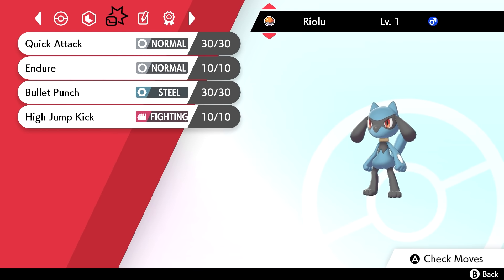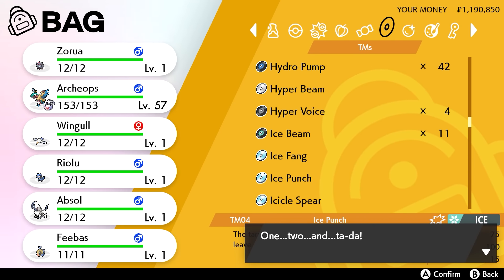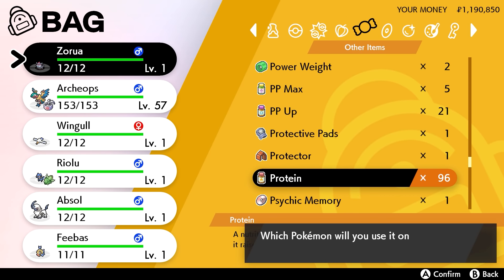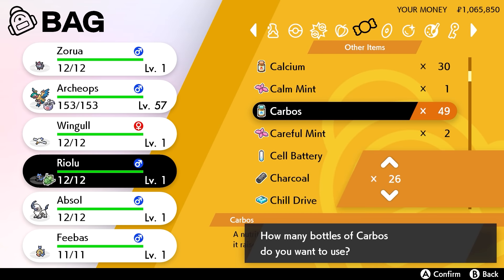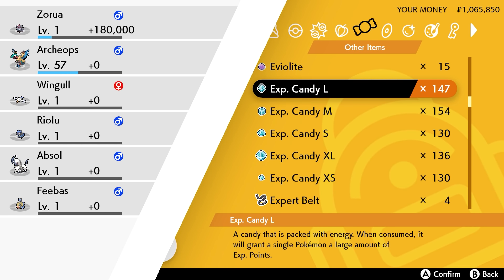Next up is Riolu. I considered whether to evolve it. I gave it Ice Punch — I initially gave it Blaze Kick but changed my mind for better coverage. I kept High Jump Kick and Bullet Punch. It had an adamant nature. I gave it the Salac Berry, thinking it'd pair well with Endure, then max Attack and max Speed — exactly the same EV spread as Archeops.